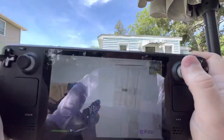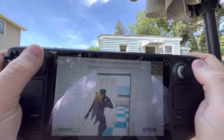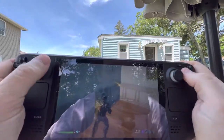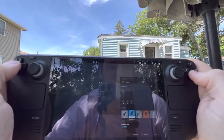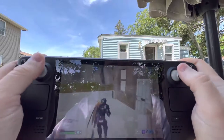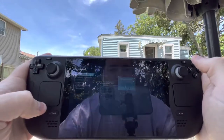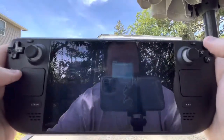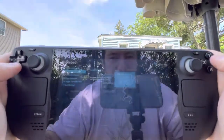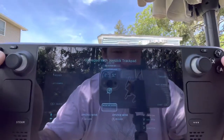The gyro works really well — I'm a big fan of gyro aiming, it just makes life a lot easier. It works out for me, feels good, and works on every single game. If you hit the Steam button you get the actual Steam overlay, same way you do on Steam OS, but you get that on Windows too. Then you go into controller configuration and you can actually reassign your sticks and all that.